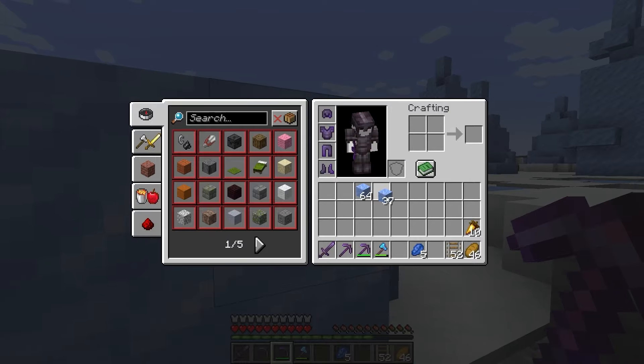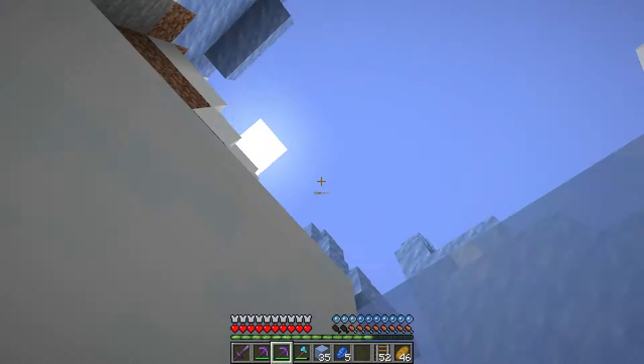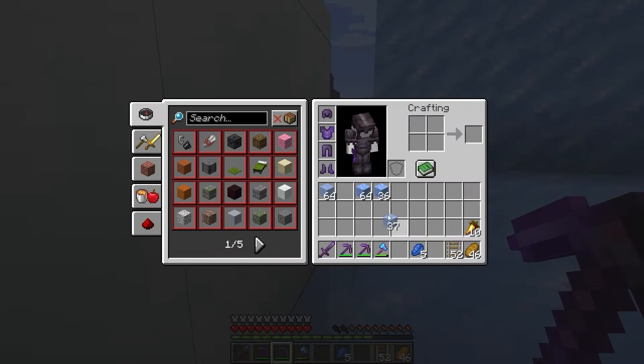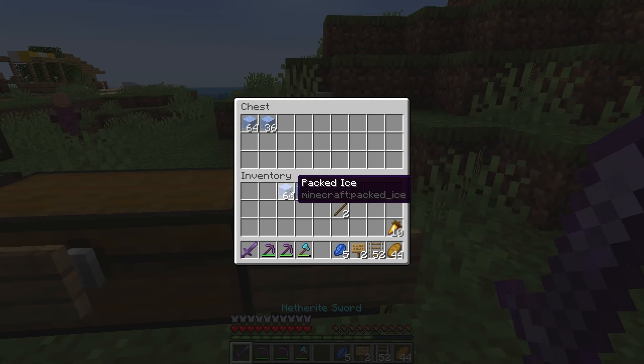Lastly, I got all types of ice, which was part of the next category. I thought I was done with stone, but I got enough packed ice. At least I have respiration. Yay — one, two, three, and I'm gonna tick off all the ice.